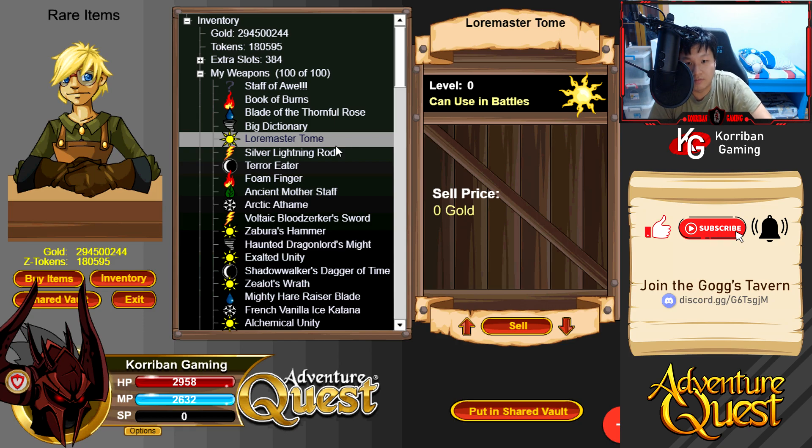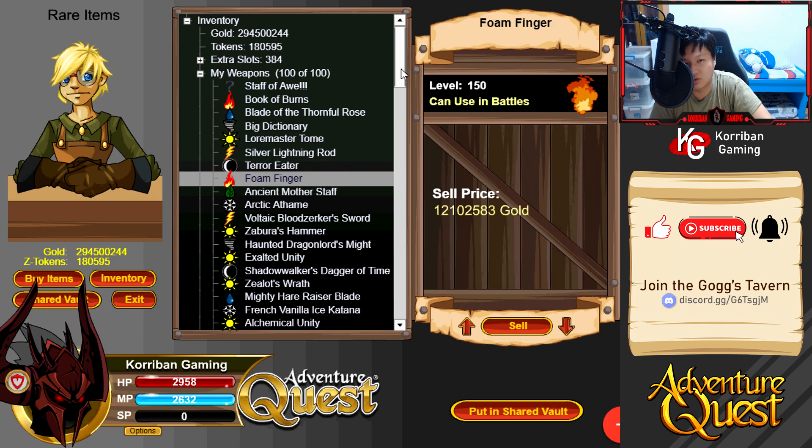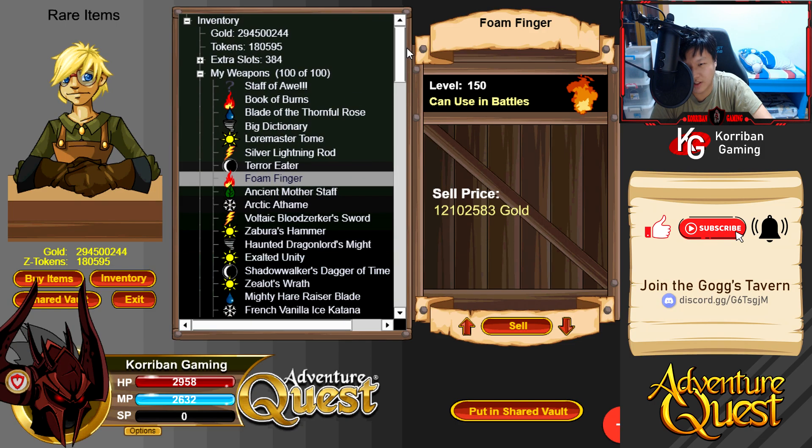I have one more slot because Law Master's Tome compresses both light and earth elements, so I have one more slot for a utility weapon. I'm not sure if I want to use Foam Finger or a damage-boosting item. I probably should get an Arcane Ice Cutlass - I don't know if there's one available yet. I think that would fit the build perfectly because I have Frigid Zorbek Dog compressing an ice spell in my miscellaneous slot. For now, we'll probably put Foam Finger in there.